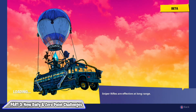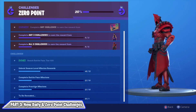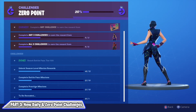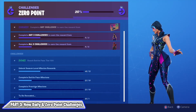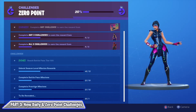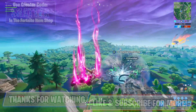The two most significant rewards from these challenges are: after completing three of them you get an additional style for the new Sparkle Supreme outfit, and after completing all five you get an additional style for the new tier 100 Ultima Knight outfit. These styles may not look visually distinct from other styles you can get for these outfits, but they will be very rare and difficult to obtain, which alone makes them pretty cool.